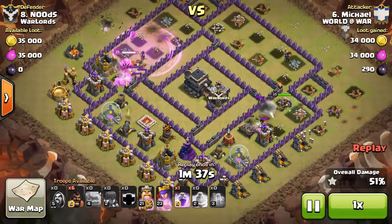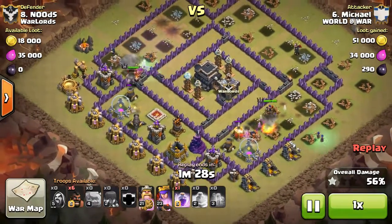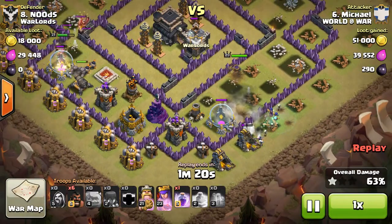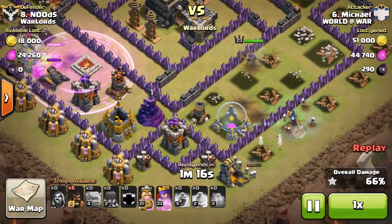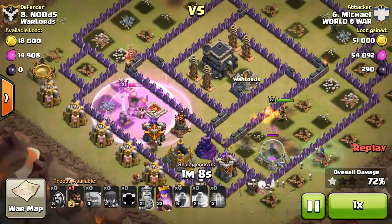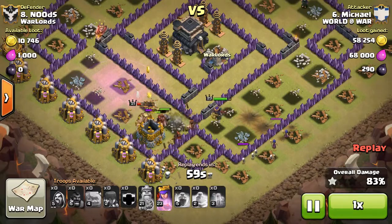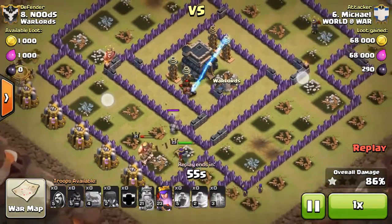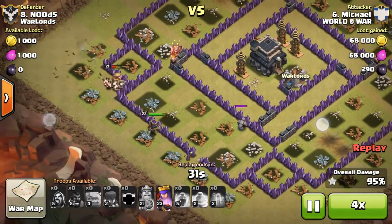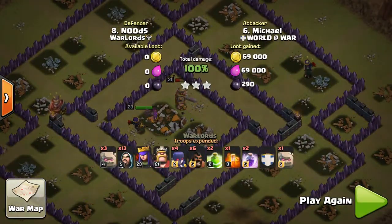He drops a rage on the top to help accelerate the king, because the queen definitely does a little more damage than the king. There are no golems to help tank for the queen right here, but there's really not a whole lot of damage coming at her, and any damage is being soaked up by these skeletons. He drops another rage — maybe a little early because the king doesn't walk into it for a couple seconds — but hogs under rage are really powerful, so it was good that the hogs got a little benefit. He drops the hogs maybe a little early and they get taken out by the Teslas pretty quickly, but the king, queen, and witches definitely do some work. Even though the king chooses to hit the highest level wall on the base, he still gets a three-star.